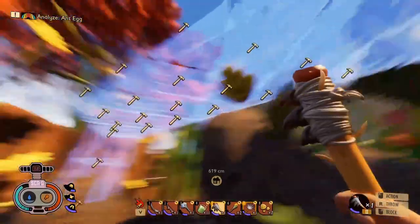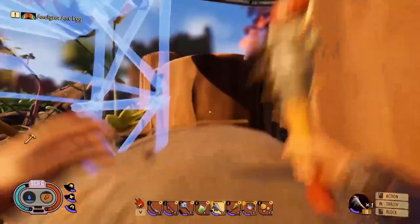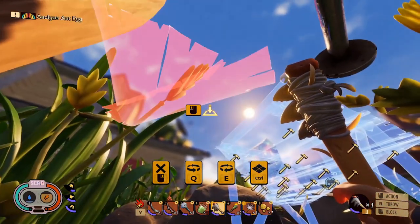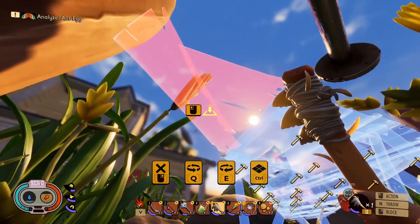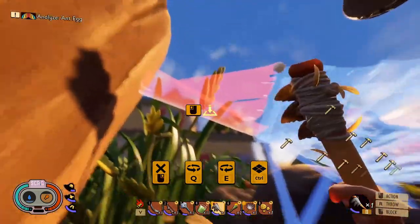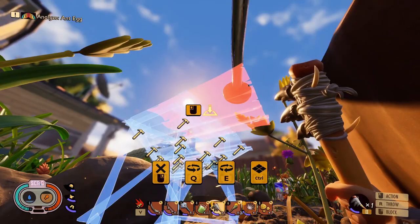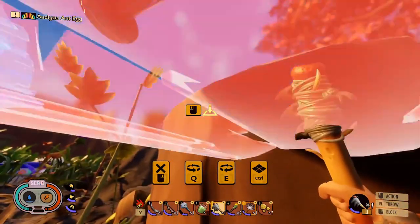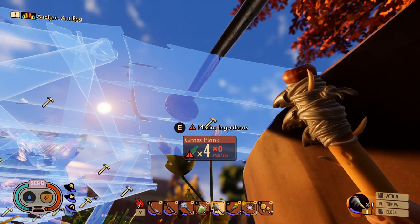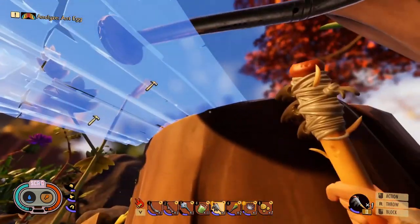I like it so far, but the only problem right now is how do I get this to here, because there are a lot of red spots. I really want to place this one right here so it keeps on going straight, but I can't place this here. I've tried for quite some time, and I also can't place the flat one here. Well, that worked out pretty good.